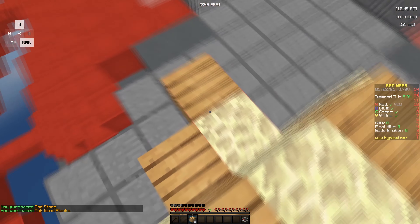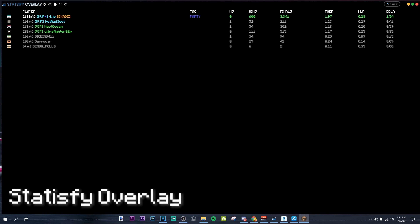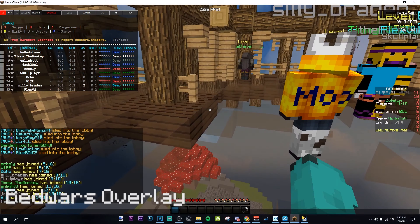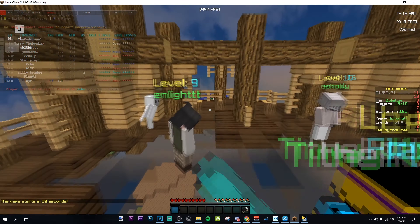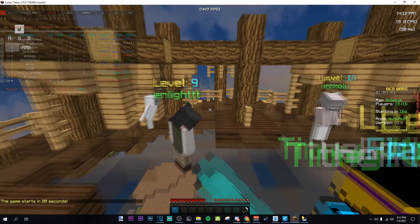Tip number one is getting the bedwars overlay. There are two links I'll leave down in the description: the Statsify overlay and the bedwars overlay. They both work the same but I personally use the Statsify overlay because it's cleaner. The other overlay shows you risky people and snipers. Having an overlay lets you dodge sweaty lobbies and improve your stats. I recommend dodging at 2.5 FKDR and parties of 1 FKDR. Overall it's a really useful tool every single bedwars player needs.